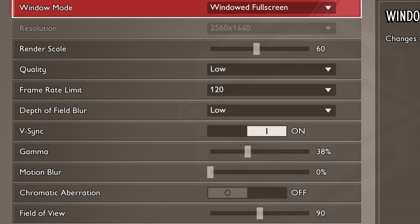Motion blur should be set to 0%. This effect can make the game look blurry during fast movements, and turning it off will give you a clearer image.